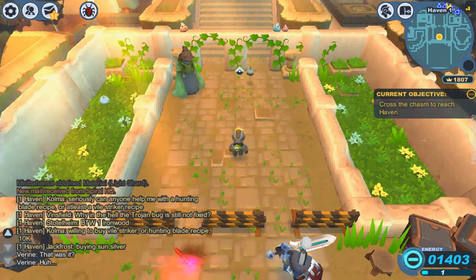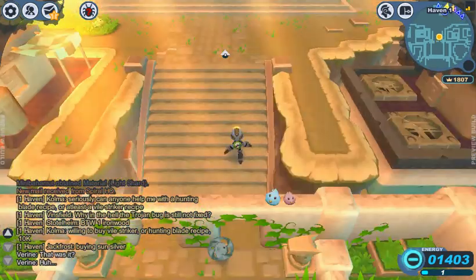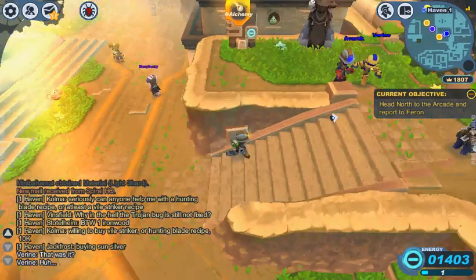Hello, and welcome back to Spyro Knights. We have just journeyed into Haven, and you know that a town that looks this good is obviously going to get invaded by demons or trolls or some other evil thing.